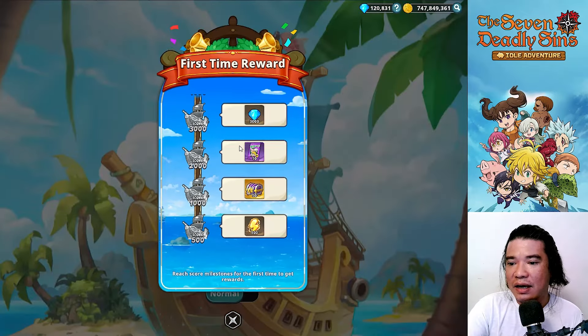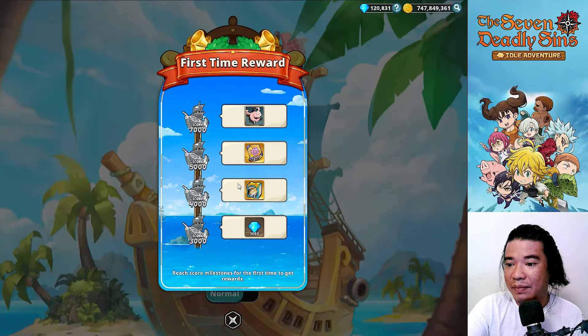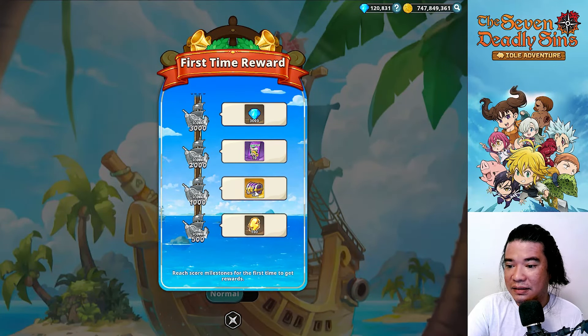Get even higher scores to get various rewards from missions. We have some daily missions and weekly missions. The first-time rewards are insane, guys — we have a demon clan hidden treasure, draw power, 3,000 free diamonds, and a Seven Deadly Sins hero selection ticket.